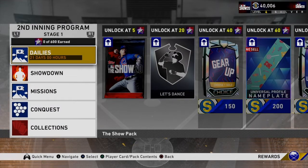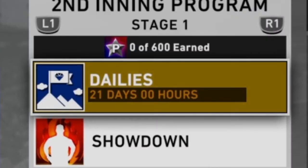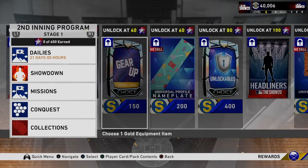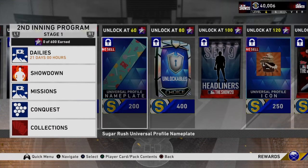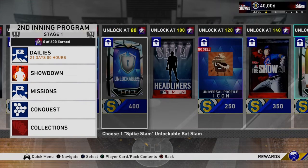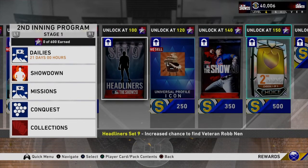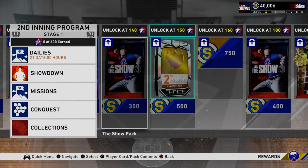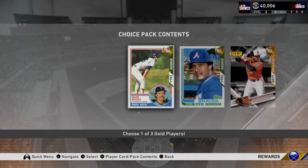Let's get into what the second inning program is — it's going to look a lot like the first inning program. We got 21 days here. At five stars you get a pack, at 20 stars you get a Let's Dance gear-up pack, at 40 stars there's a sugar rush universal profile plate, choose one spike slam at 80 stars, and then a Set 9 Headliners pack with an opportunity to find Rob Nen, which is pretty exciting.